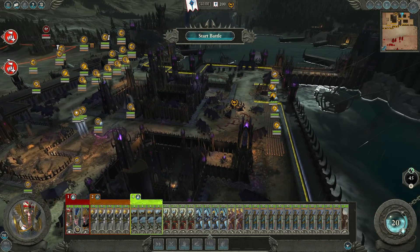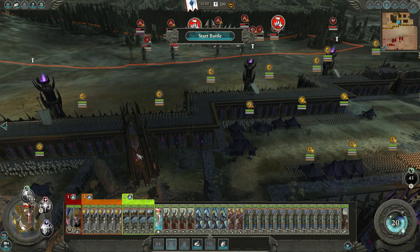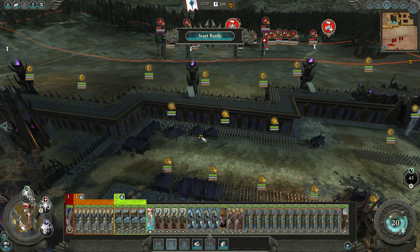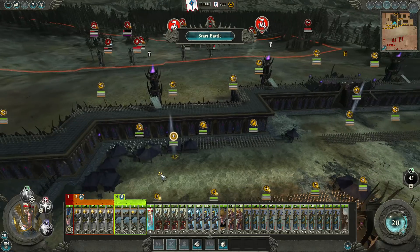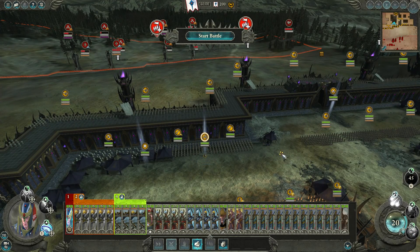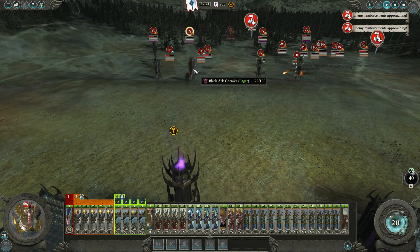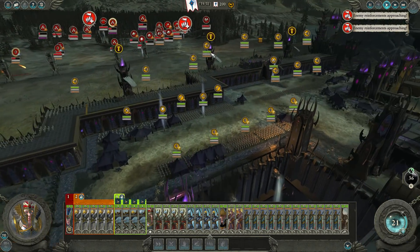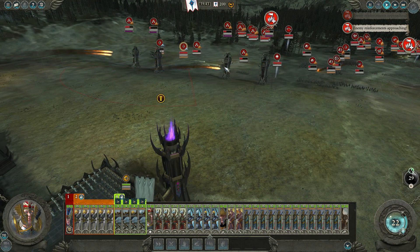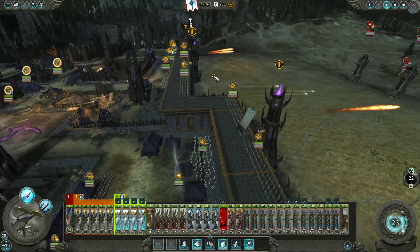We're going to have our Sword Masters of Hoeth on the front but behind the walls so they don't get hit by any stray attacks, and they're going to be jumping up and fighting Corsairs whenever the time is right. Are we already set up? I think so. Let's get Tyrion and the noble out - I want the noble over by the gate, Tyrion kind of over here. Our Lore Master on hotkey for quick castings of spells. Let's start. We've got fireballs coming out of our towers - that's nice.